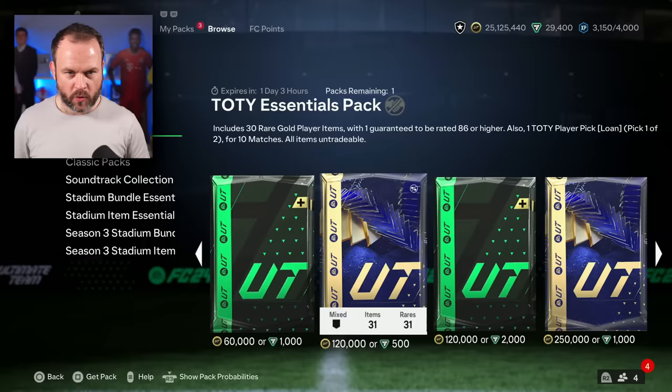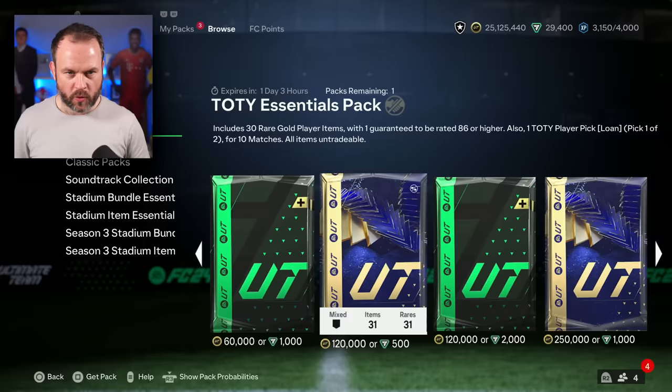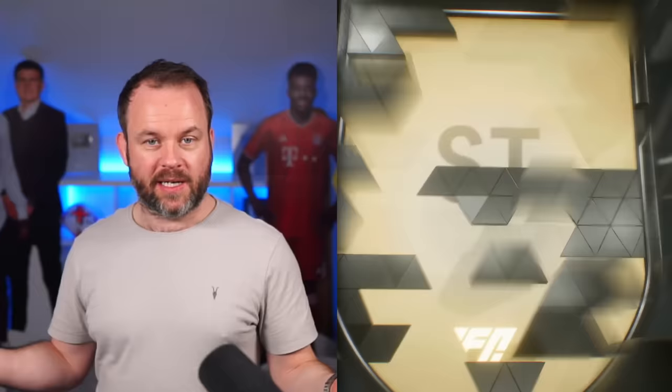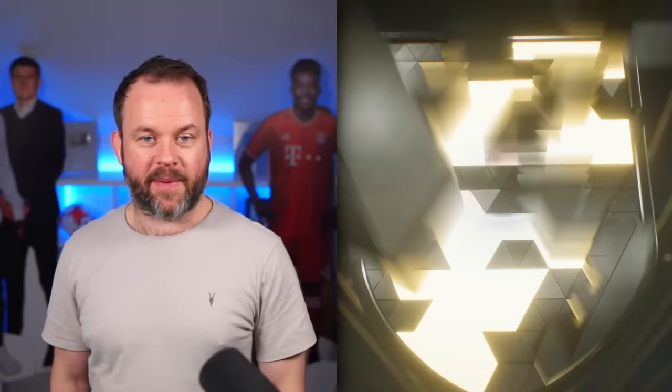Supreme pack — that's going to be a big pack. All of these packs are in there, we can get any of these. Supreme icebreaker pack: 70 players, 3.8% chance for Team of the Year, 5.1% chance for Team of the Year icon. I just need a goalie. I don't get a special card. That's going to be Mbappe, isn't it?